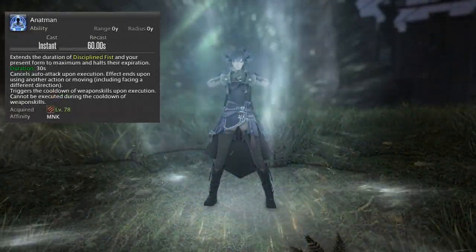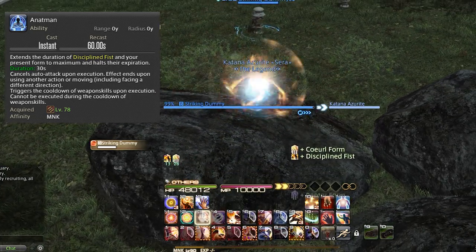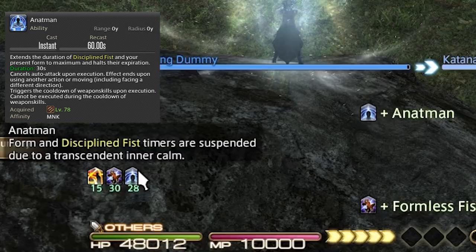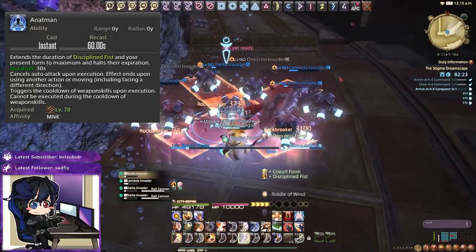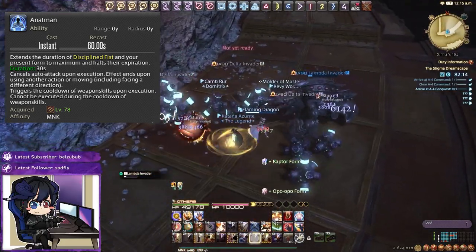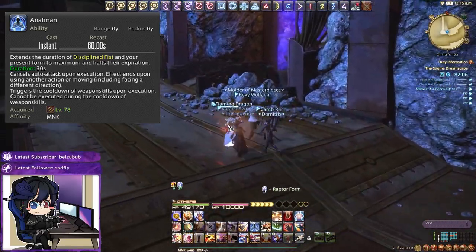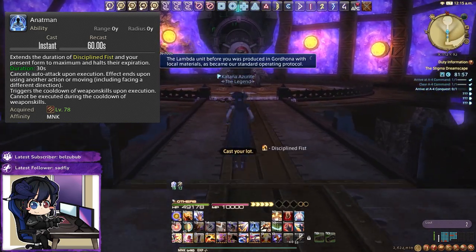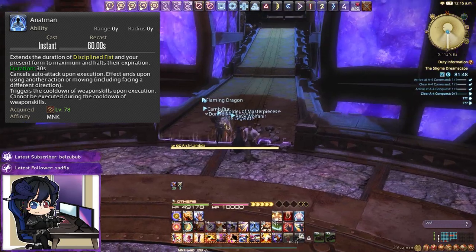Next we have Anatman. It extends the duration of Disciplined Fist and our current form. This can be situationally good but for the most part it isn't great. I do use it when a boss becomes untargetable or between dungeon pulls to refresh Disciplined Fist. Otherwise prioritise building Chakras and getting into Formless Fist before considering Anatman. If you can extend Disciplined Fist to max duration, get all your Chakras, and be in Formless Fist before using it, then go for it — otherwise it's a lower priority.